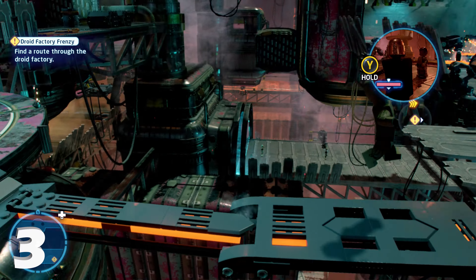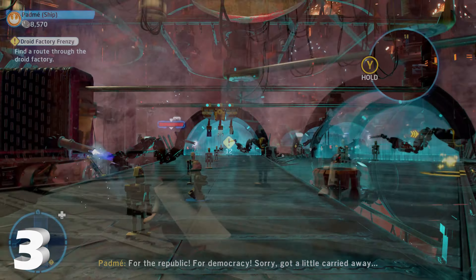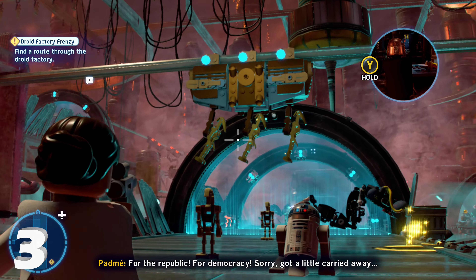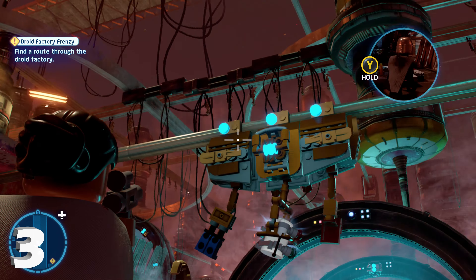For minikit number three, we're going to take control of the droids like you do in story mode, which will lead you down onto this conveyor belt. There's going to be some droids cycling above, and if you pay attention, one of them is going to have a minikit on it, so just shoot the target with a blaster character and you will get minikit number three. That does repeat, so if you miss it, it will come back around again — just wait a second.